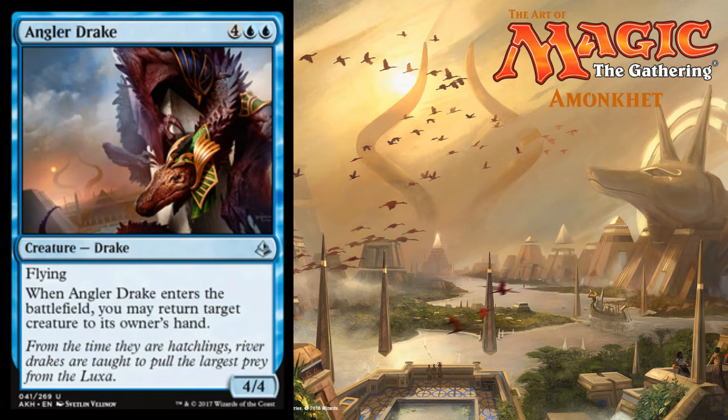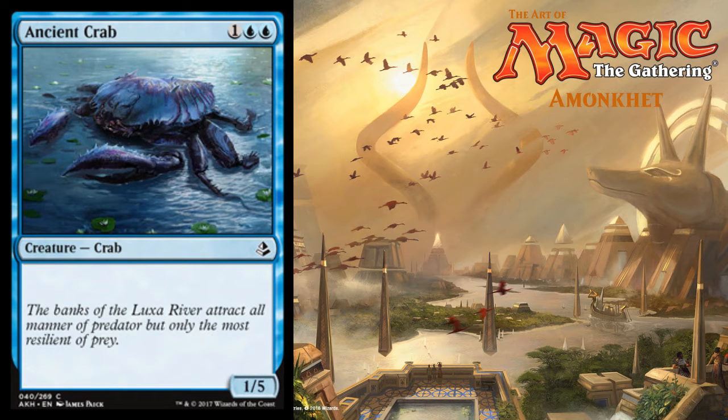Got a couple of blue cards — we've got Angler Drake, and we've also got a return of the Ancient Crab, coming in at one colorless and two blue for a 1/5.